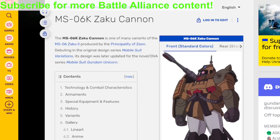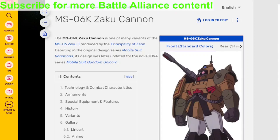The Zaku Cannon stands and has a gigantic cannon. It doesn't have a beam rifle, but it has a cannon on the side, so that's adorable.